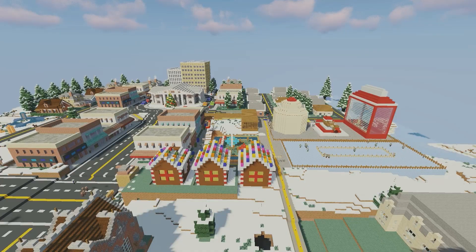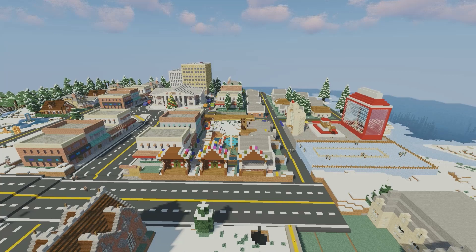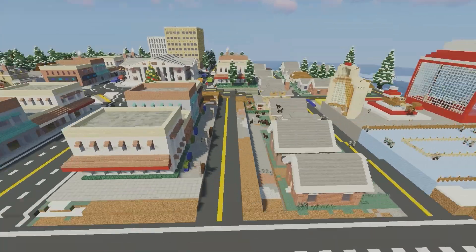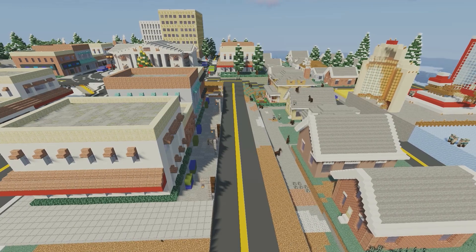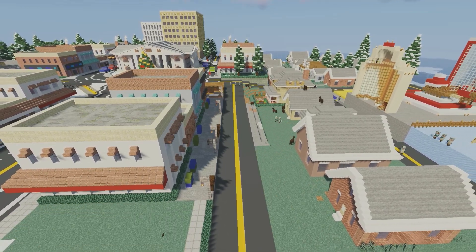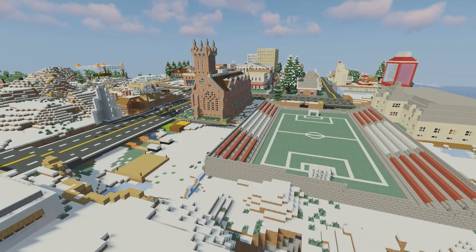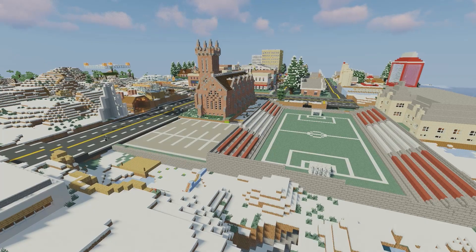I'm going to continue to expand the road on each side here, cutting those gingerbread houses in half and adding more houses along the side. I have to remove a lot of the terrain and put another road in along the side to fill in that space. I'm going to add more trees and then add a soccer field right here. We're going to build a parking lot that will double up for both the church and the soccer field — when there's a game, naturally the parking lot will be full.